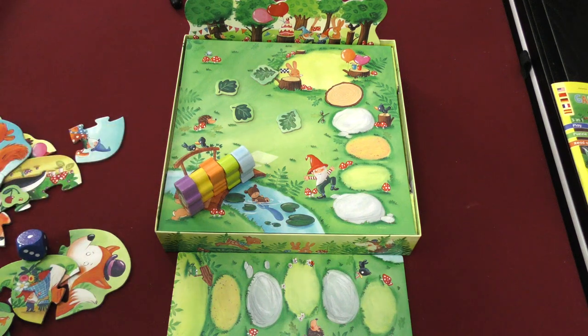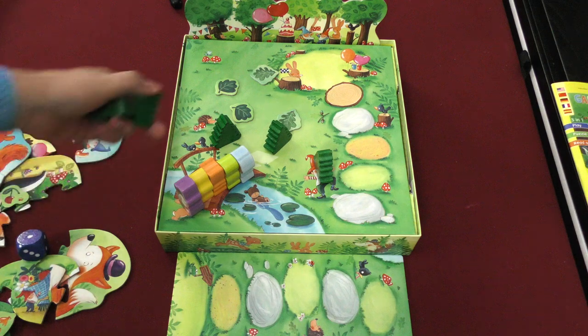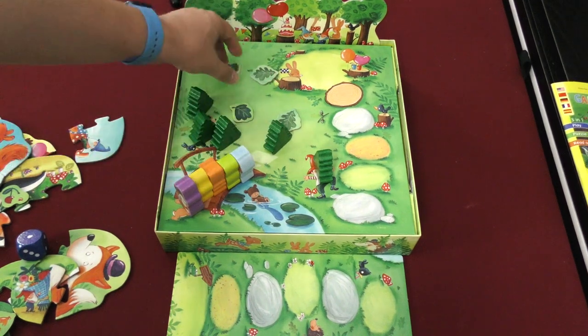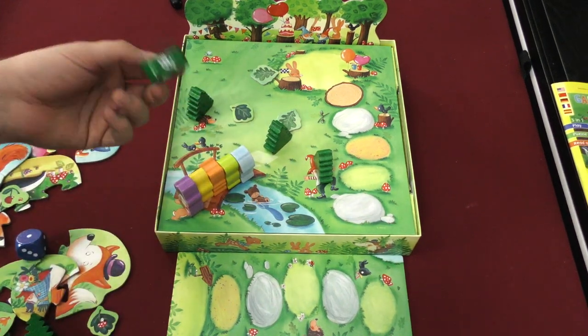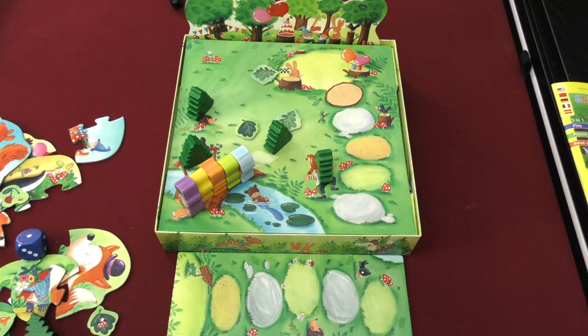Another one is you can take a bunch of these trees and put them around the board, then put the leaves on the board. Many of the leaves have a picture on the back of them. So you can turn over a leaf, look at the back — do they match? Good job. So you're looking for matches. There's a mushroom and a mushroom. Here we have a ladybug and a snail — those don't match. So that's a memory match game that players can play.